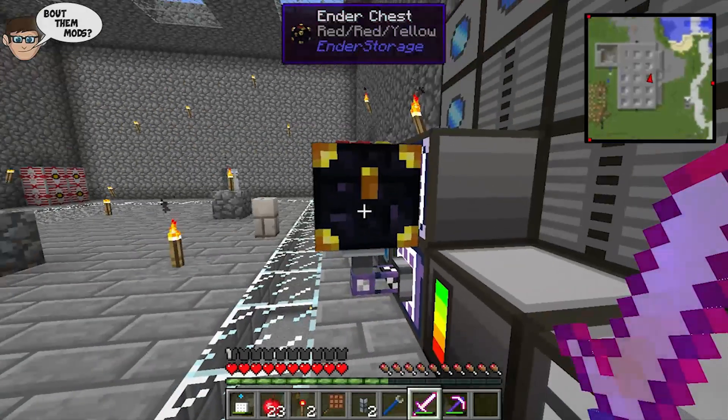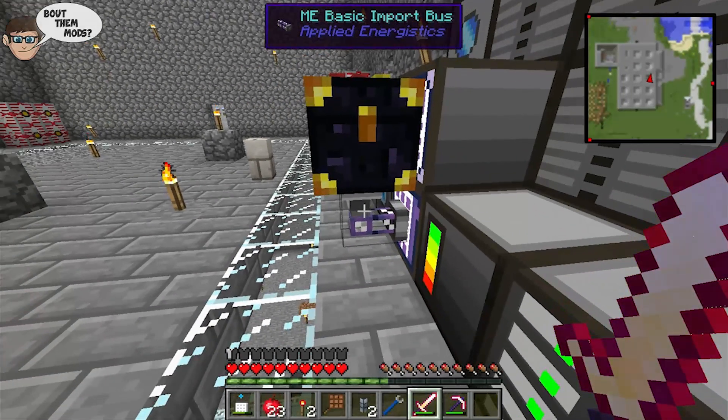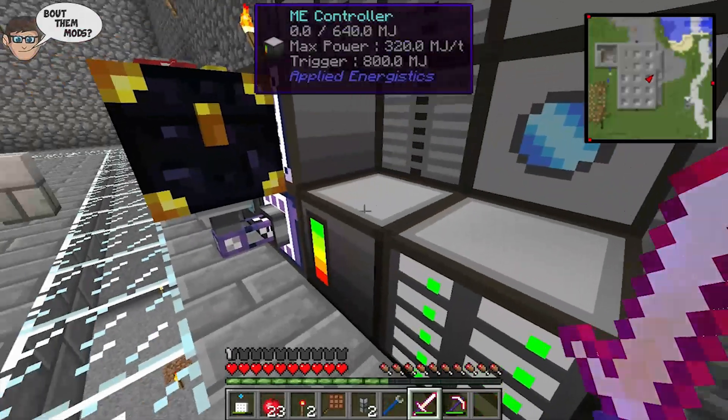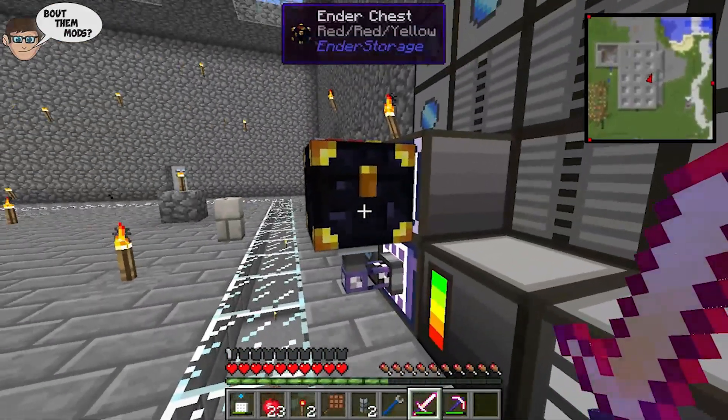So what you're going to need is an ender chest, and you're going to need to make a basic import bus. They're not too expensive — if you're at the point in the game where you are building an ME system, that's not going to be hard at all for you to craft.